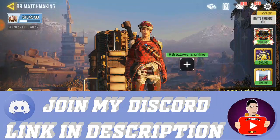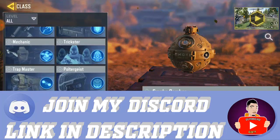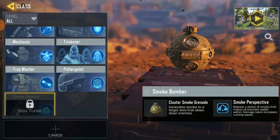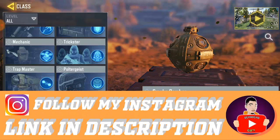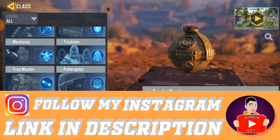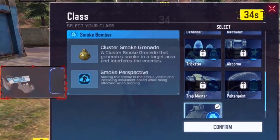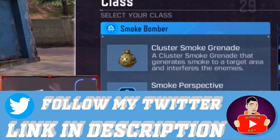Okay guys, this is a new class, just letting you know. Let's go over here to the class. Okay, this smoke bomb — I'm gonna show you guys how it's going to work and every move you're gonna have. Whenever you see the smoke grenade, this is the smoke bomber, it's your classic bomb grenade. The classic bomb grenade throws smoke to the target area and blinds the enemy.